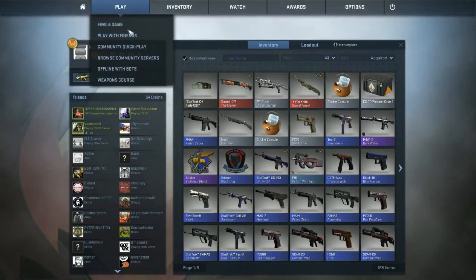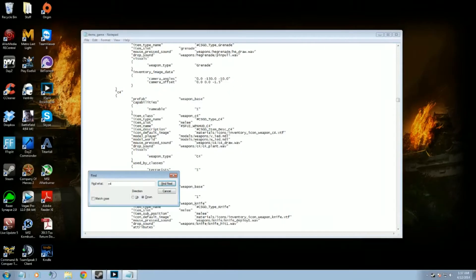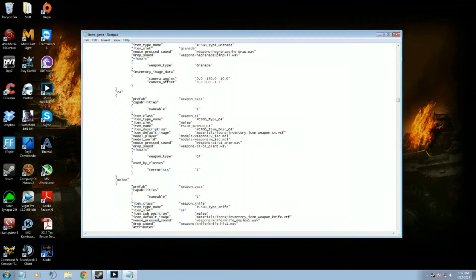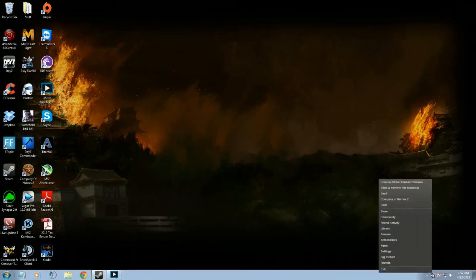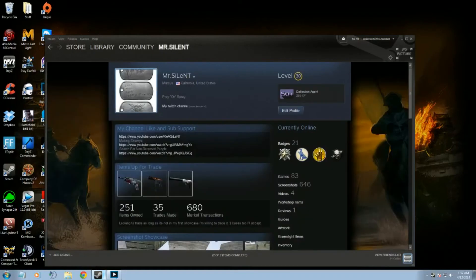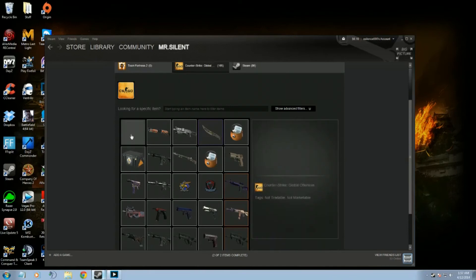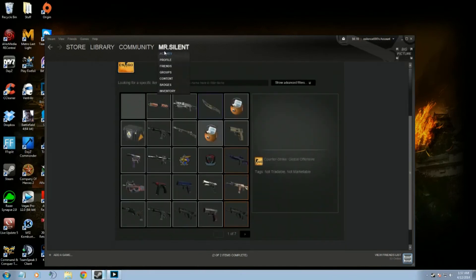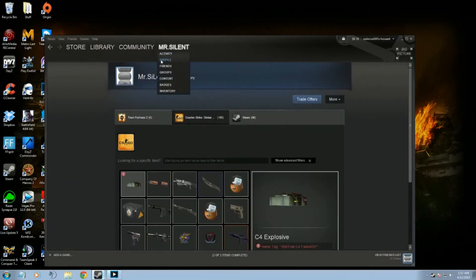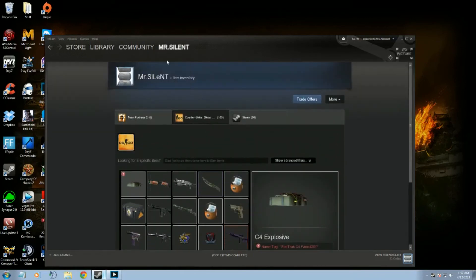You can't really play in servers once you do this, so what you do is exit out and take this from Melee and put it back to C4, save that. And let's see if it's in my inventory now — yep, there it is. It's just taking a while to load up, but there it is: StatTrak C4 Fade — YOLO 420 please. Legit.